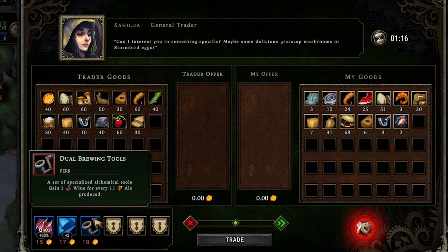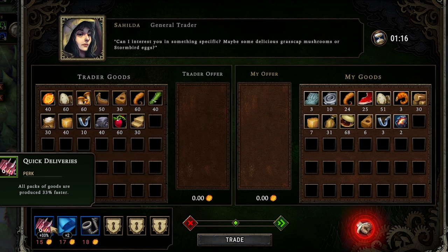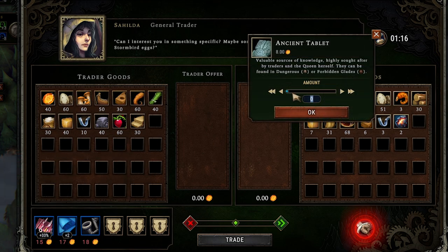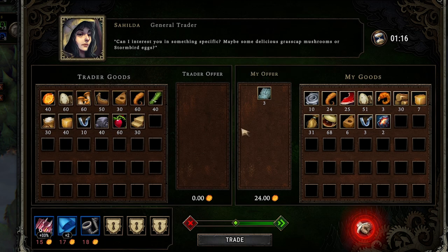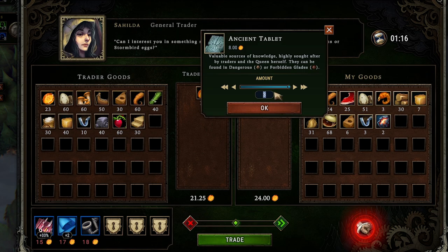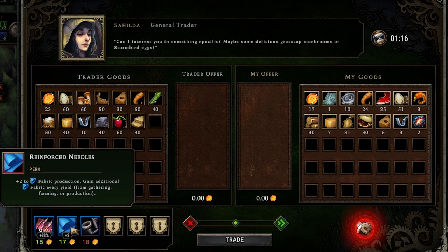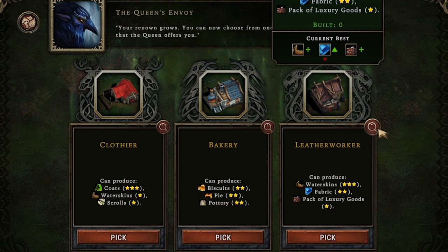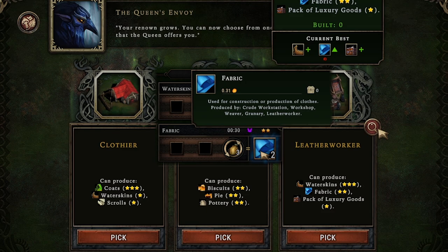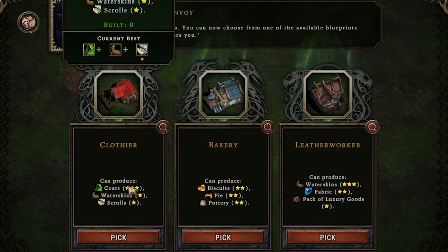The next trader is here. Their perks include gaining 3 wine per 15 ale produced (we have no way to make ale right now) and plus two to fabric production, which is really good. We don't need the pack of goods perk since we're not mass producing those. We definitely want the plus two to fabric production, so we'll sell the three ancient tablets we had for this quest. We get 17 amber and buy the perk. For our next building we could choose a leather worker (3 to 2 ratio, or 3 to 4 with the perk), or go for the clothier at 6 to 4 ratio at the crude workstation to produce coats for our beavers, making them happy. We're going with the clothier.